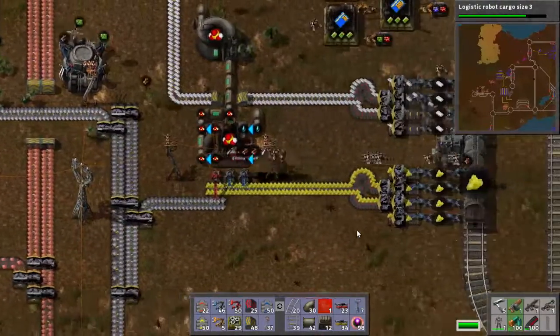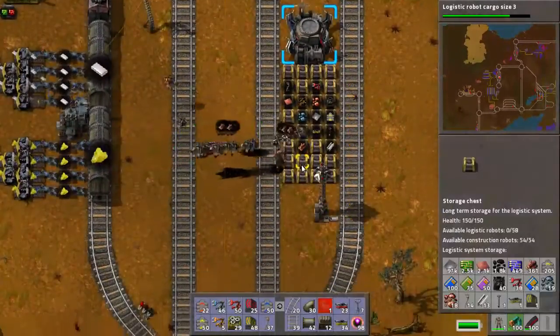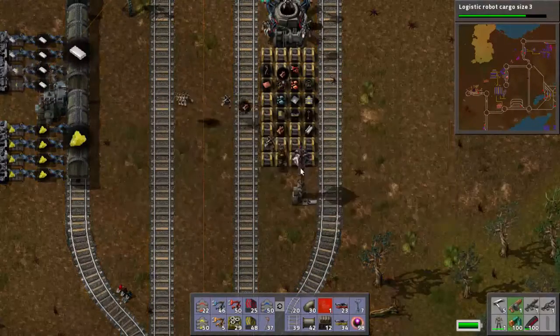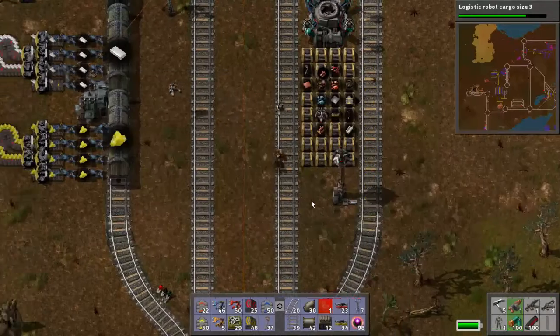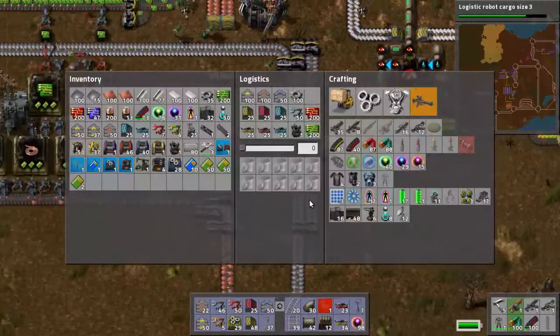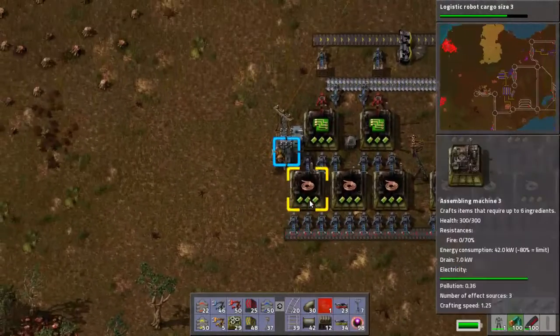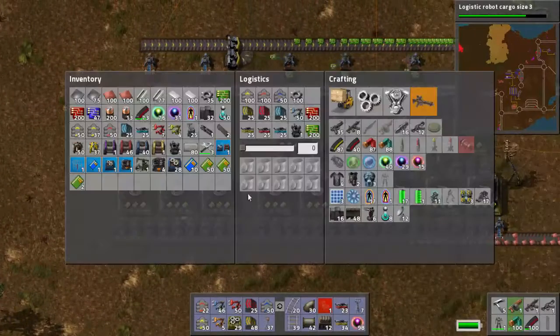Alright, that's taking too long. So we'll meet them halfway — and we'll just not stand on the tracks, probably. Seems ill-advised. And then just make it easier for them. There we go. Now if I have plenty of resources on me, which I really do actually, I'm going to copy this configuration. We're gonna make a blueprint of it.